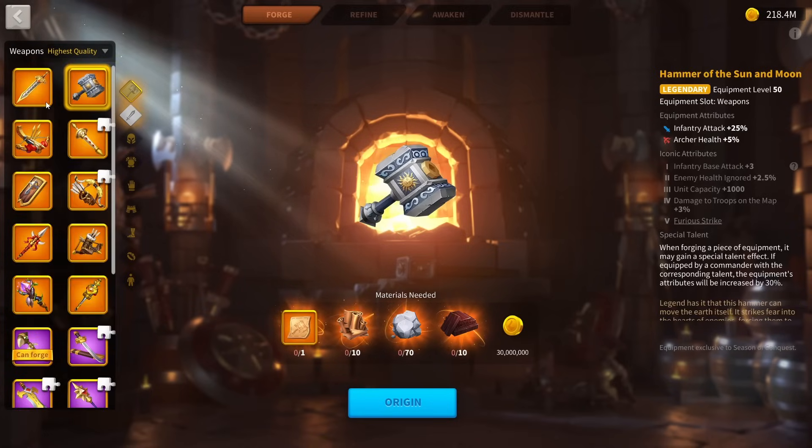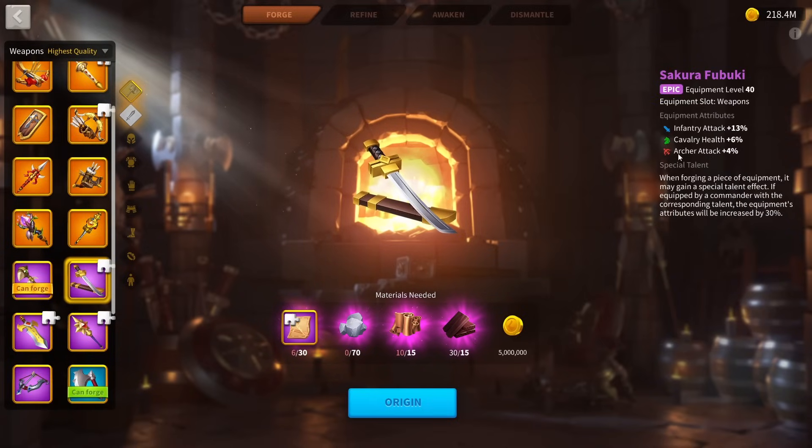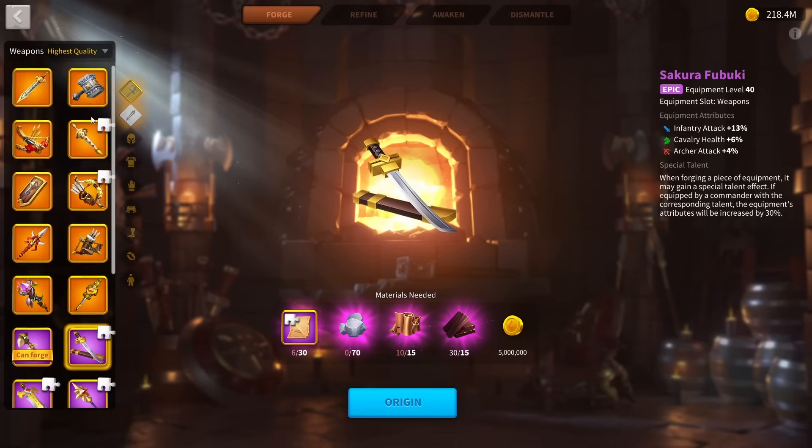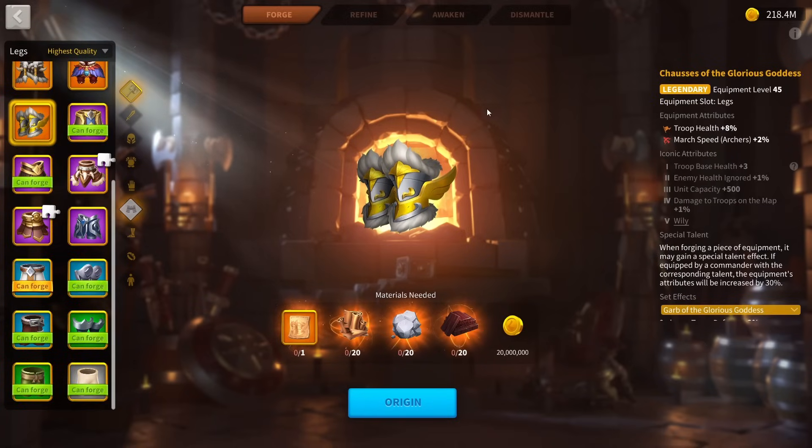So for infantry, the Shastas of the Glorious Goddess is one of the last upgrades rather than one of the first, which is different from other troop types. Finally, you'll get the Hammer of the Sun and Moon — it's a very expensive upgrade that takes a long time to save up for, and it's only a small stat increase over the normal weapon with no stat type change. The Shastas and the Hammer of the Sun and Moon can both be grabbed at different times and upgraded interchangeably.